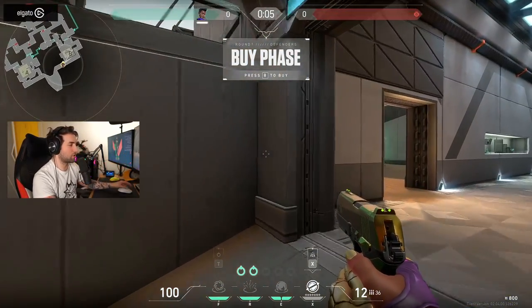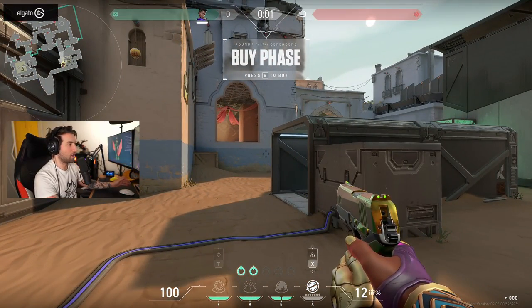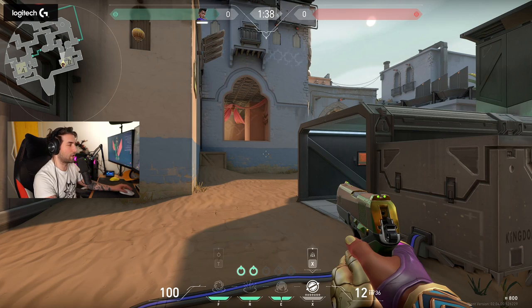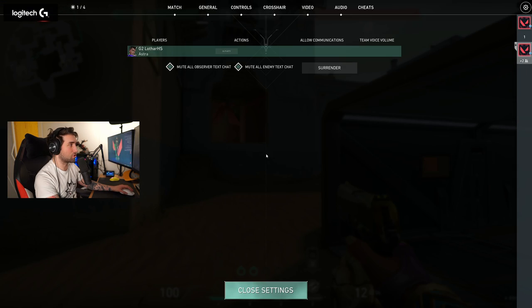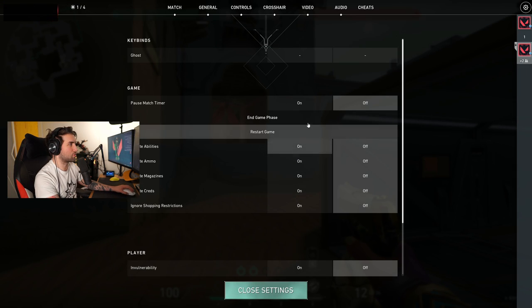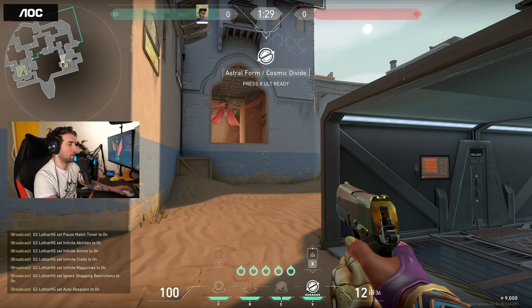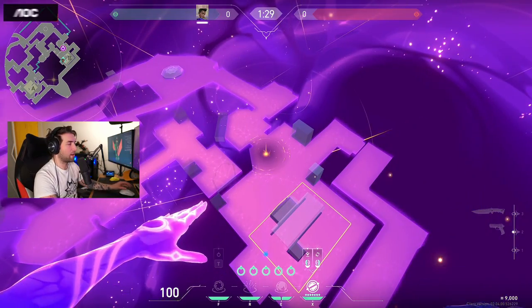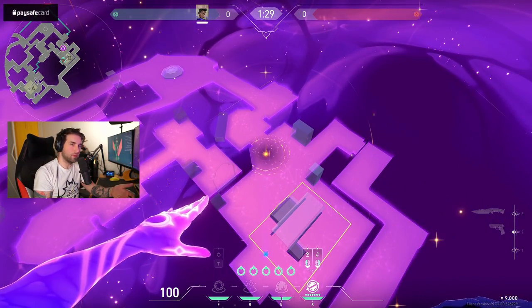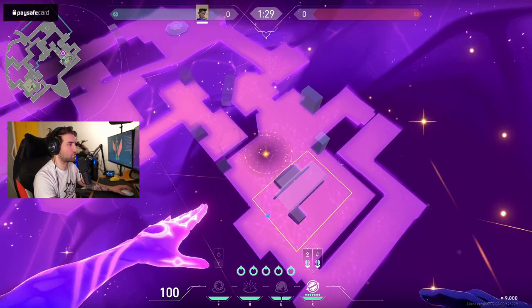You never have to think about which skill you want to buy because you always have every single one of them. As you can see, I have F, R, and E available to me even though I didn't buy them — I just have two charges of my stars. To use those charges, I use the ultimate keybind to go into the astral form.